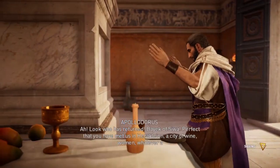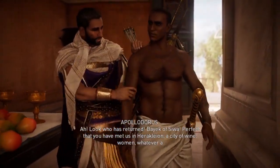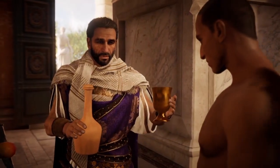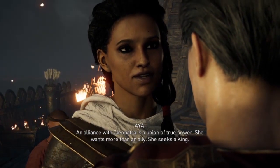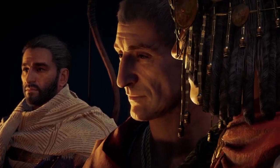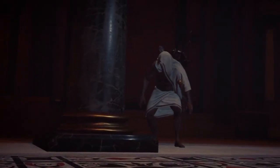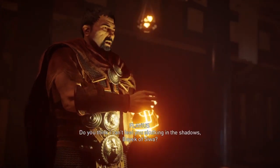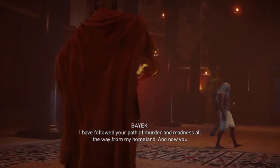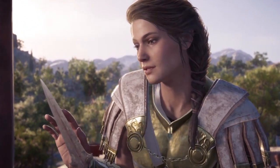Now let's talk about characters. Origins is very top-heavy — Bayek is one of the best protagonists in the entire series with a complete character arc, subtle development, and great moments like the Rudjek scene, the Medunamun scene, and his jokes with Apollodorus. Outside of him the cast is pretty weak. Aya is a mixed bag — well acted but written inconsistently, though she's better in The Hidden Ones. The villains are mixed — the season of Cleopatra is just okay, and some Order of the Ancients members like Taharqa and Medunamun are good while others like Berenike, Eudoros, and Flavius are underdeveloped. There's a soft spot for Hepzefa and Apollodorus for their funny scenes, but they aren't great characters overall.